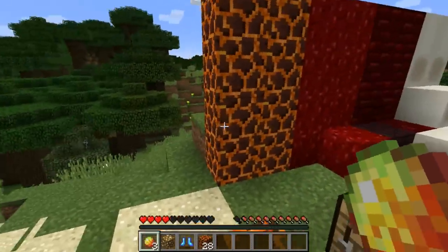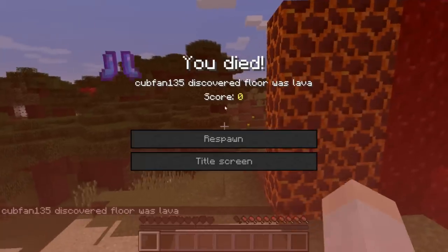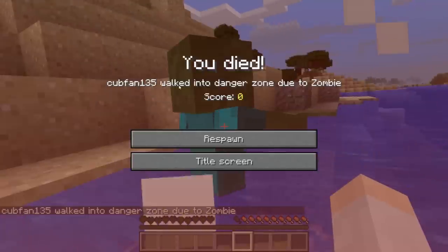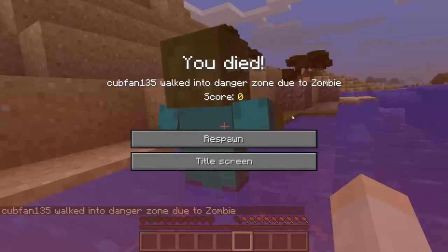There are also two new death messages associated with the magma block this snapshot. One of them is that you discovered the floor was lava. The other death message is: your username walked into danger zone due to zombie, or whatever mob killed you.